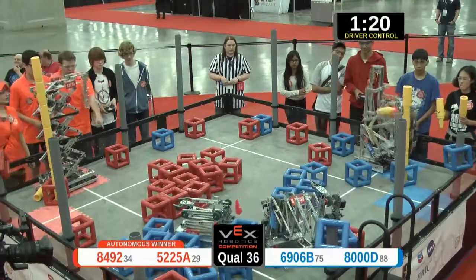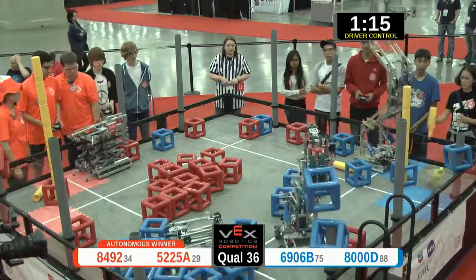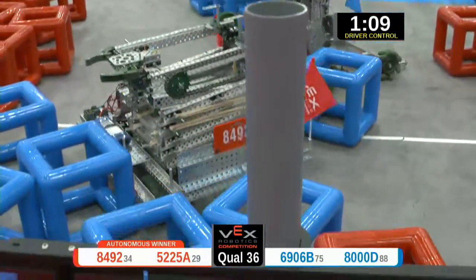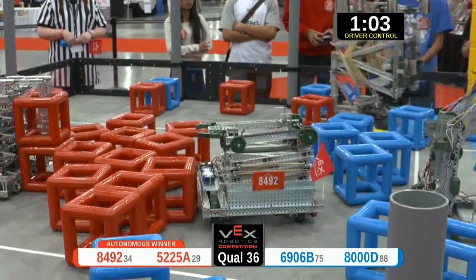Meanwhile the other red alliance robot is shoving those cubes around, separating the blues from the reds. Is it a defensive move to get the blue ones out of the way? It looks like they're shoving those things into the corner, slowing down the blue alliance so that the red robot can do what it does best — score a bunch of points.